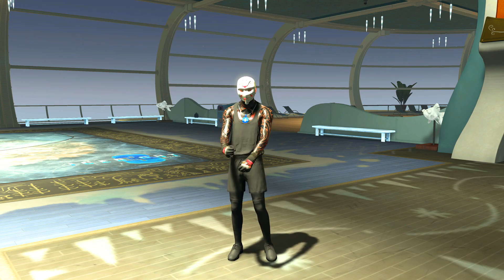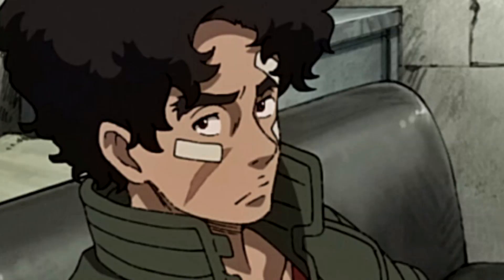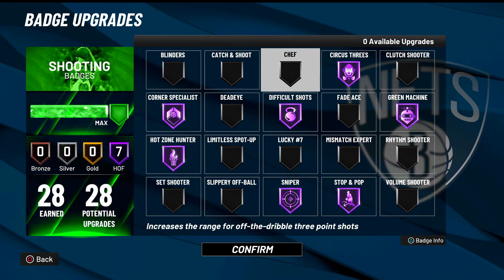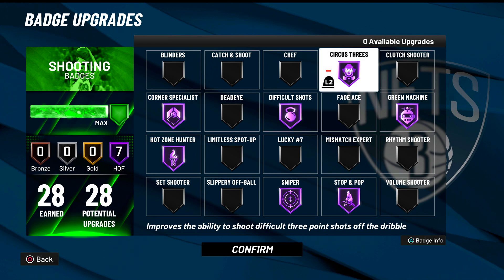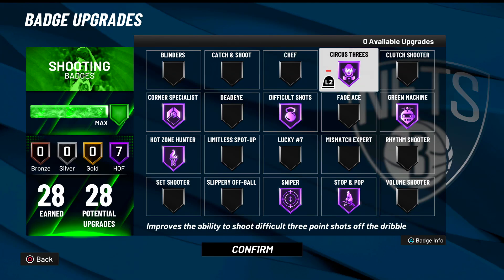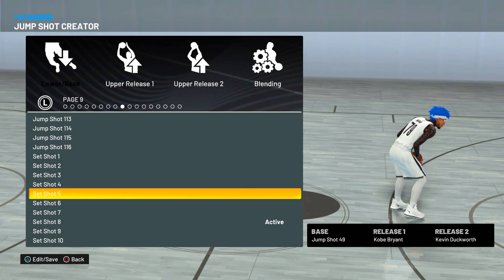So today I'm actually playing on the 99 overall stretch 4 build again — don't look at me like that. I know you probably want me on another build, but this is the challenge god build, get used to it. For the badges, you already know what importance these two carry: circus threes and the legendary corner specialist, plus difficult shots — which isn't that needed. That is a recipe for success.